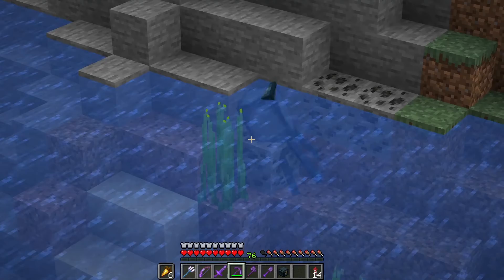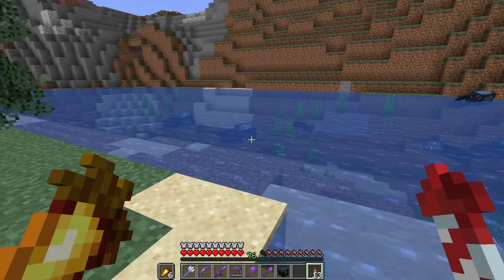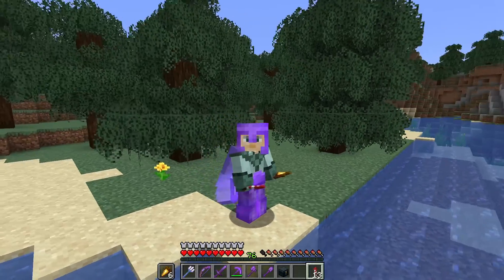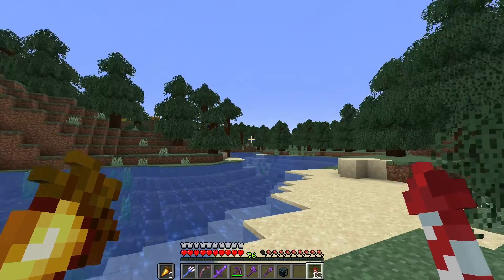The best place for this farm is in a river biome where squids are twice as likely to spawn. However, the best river location is one with a wide space without a lot of water. The easiest place to find such a specific river location is near the outskirts of a desert or savanna. So let's go find a dry river.